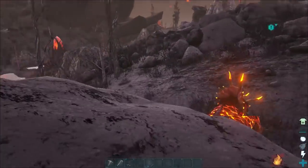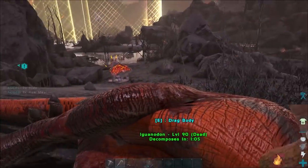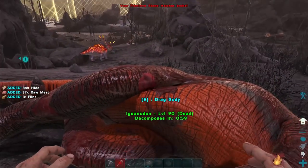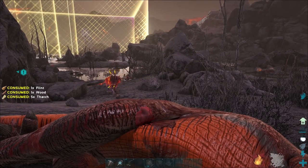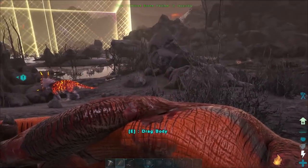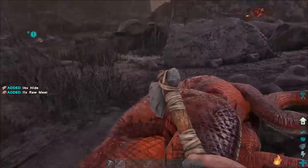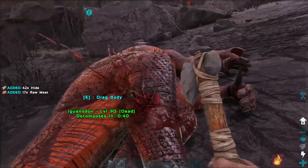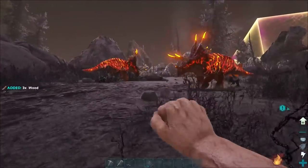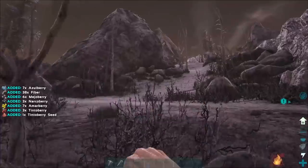We're going to go down and capitalize on this - harvest some corpses for more hide because more hide means more gains. I think we might transfer back to the bog and try to tame something over there. Everything over here is trying to kill us including the magmasaurs. There's a trike - maybe we can get this trike. That magmasaur is just there taunting us like he's going to jump on us. We'll grab what we have and get out of here.